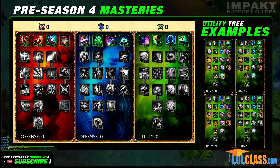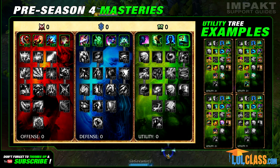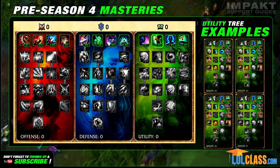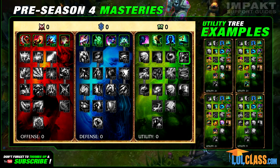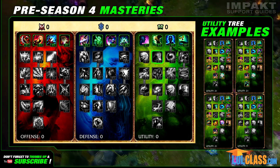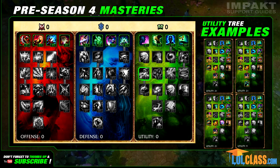And finally, the utility tree. Scout increases the cast range of wards and trinkets by 10%, which is pretty neat — those tricky dragon wards are now much easier to place. Meditation grants up to 3 mana regen per 5, Fleet of Foot grants up to 1.5% movement speed, and Facewalker reduces the casting time of recall by 1 second. Spending 3 points in Meditation lets you get Strength of Spirit, which gives health regen equal to 10% of your mana regen. Alchemist increases the duration of potions and elixirs by 10%, which I recommend if you enjoy starting with potions for extra aggression. Summoner's Insight reduces the cooldown of Summoner spells by up to 10%, and Conjurer increases the duration of units and traps you summon by 10%, though it does not work on wards.